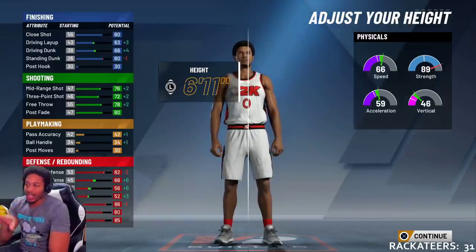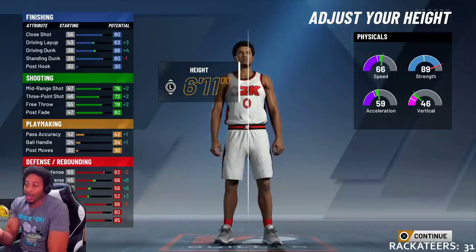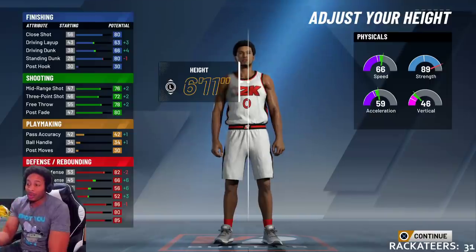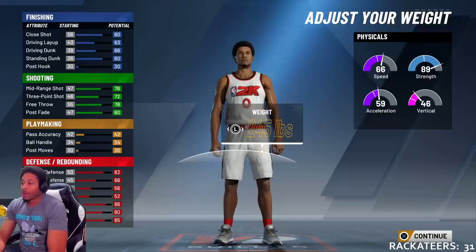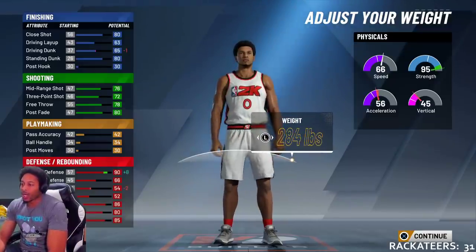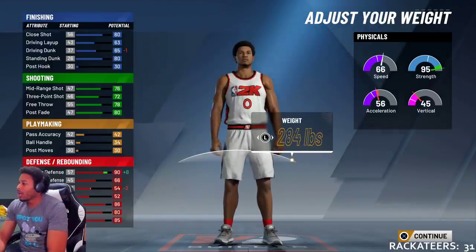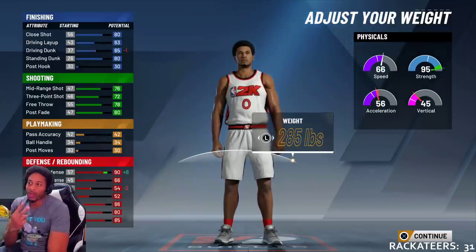The mid-range everything still looked good. And we got 6 points on our perimeter defense and 6 points on our lateral quickness, and then 3 points on our steal. Then the weight — we pushed the weight up to max weight. The reason I did max weight is because of the strength, so we did max weight. We lost 2 lateral quickness with the max weight.